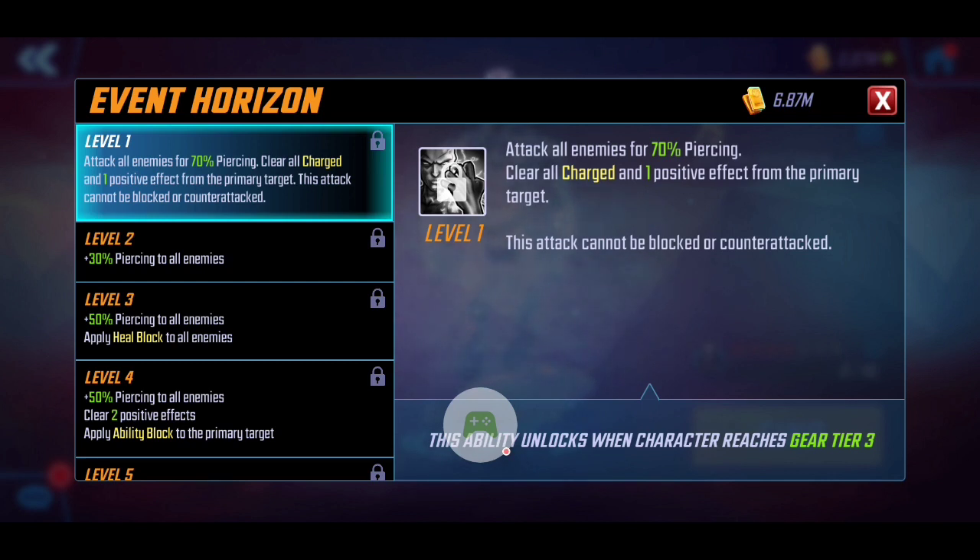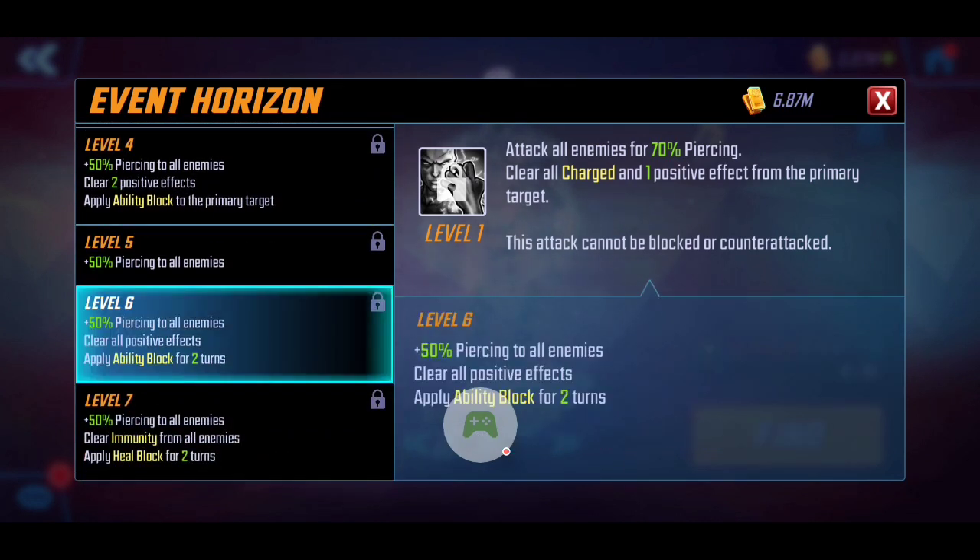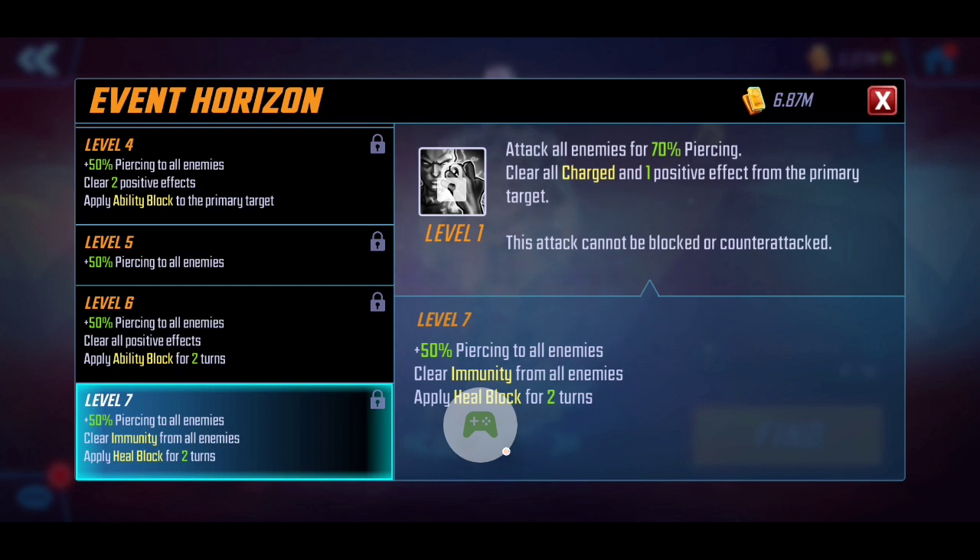Next is Event Horizon — his ultimate. He attacks all enemies for piercing damage, and it clears all charges, so characters like Cyclops, Storm, and even Colossus will have those conditions stripped. At level six, he also applies Ability Block for two full turns on the primary target. Between his special and ultimate, Silver Surfer can shut down a character for four total turns. On top of that, his secondary impact strips charges or applies Defense Down. If you T4 the ultimate, he also clears Immunity from all enemies, bypassing characters like Emma Frost.